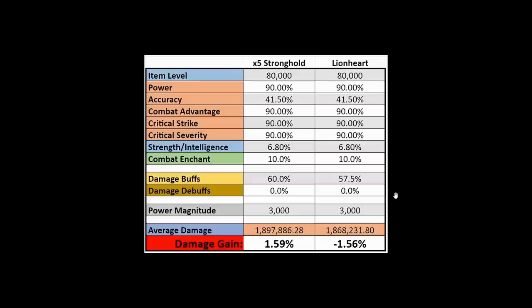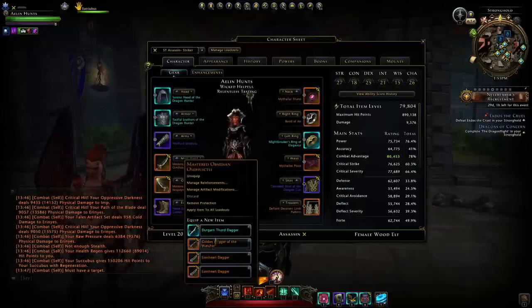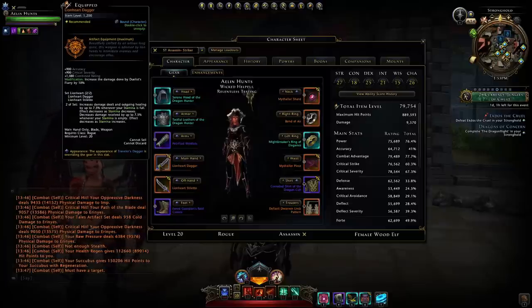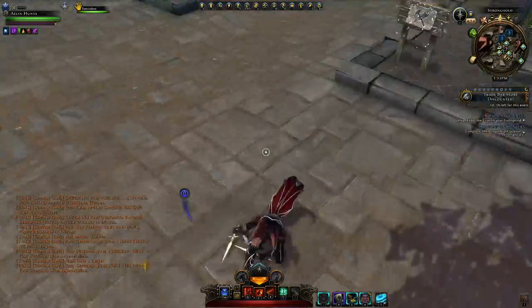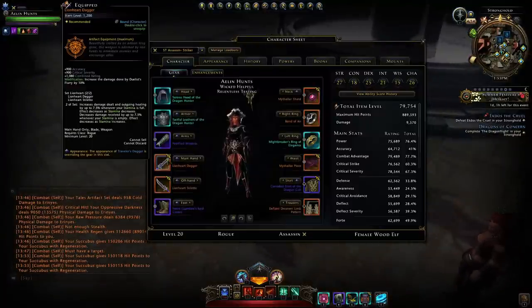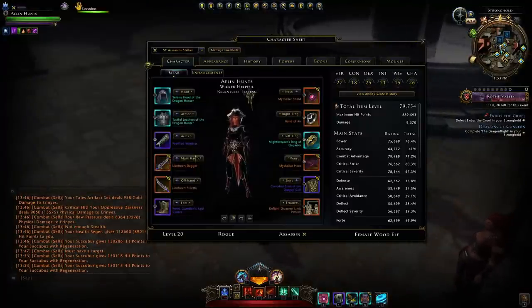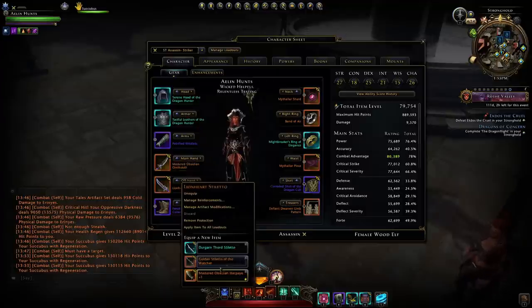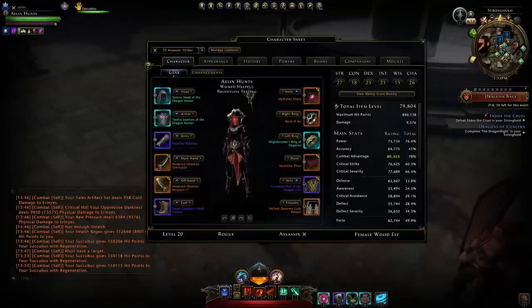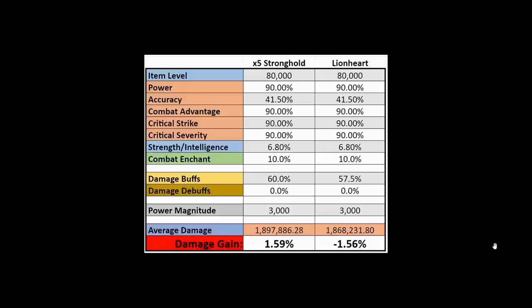Versus the Lionheart weapons — which are a lot worse — all they give you is 7.5% and only when your stamina is full. Whenever you're dodging around, that damage bonus will decrease and you gain added survivability, but you're not getting both at maximum simultaneously like you would with Masterwork, which goes up to 10% in a full party with everybody using them.